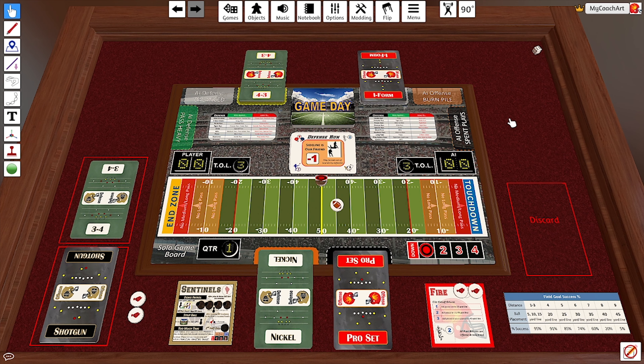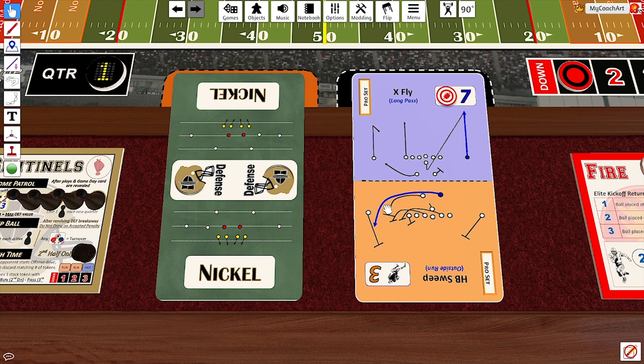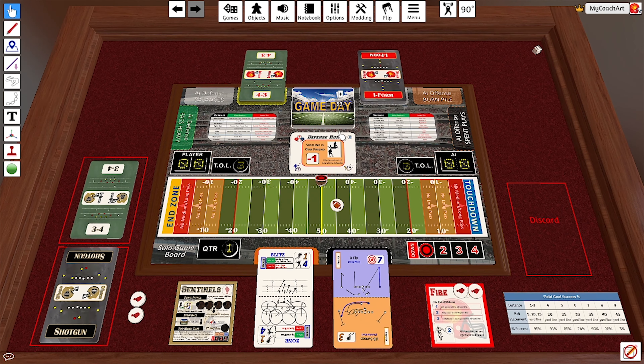Let's pick up the action in the first quarter. The Fire have the ball at the 45, first and one, and they're coming out pro set versus nickel. We're going to see that this is a long pass from the Fire and that the Sentinels have come out in a blitz. Seven on four is going to be a gain of three — and this is actually a plus one, so right now the gain is four.